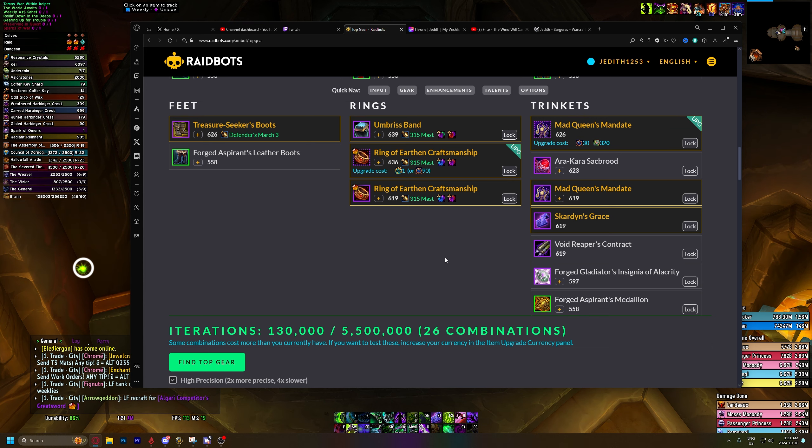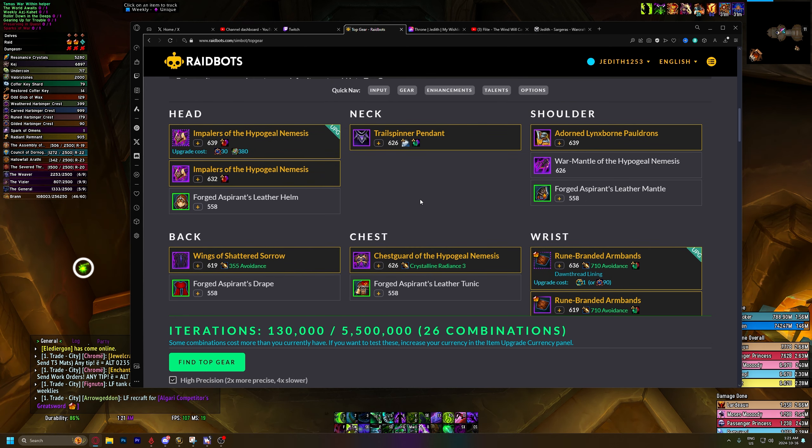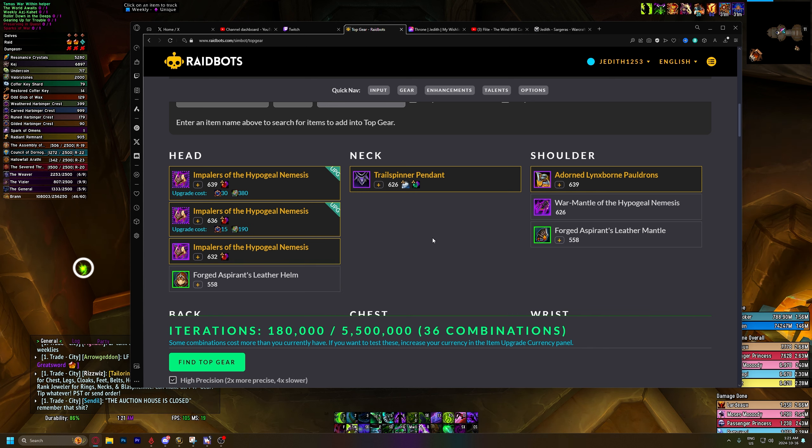Doing it this way is only going to be considering the max upgrades for each of these items. If we want a bit more variety in how much we're upgrading each one, we have the option to do that as well. So we could come back here to the headpiece, for example, and instead of clicking on 639, we can also click on 636. You might be asking why would you want to do that?